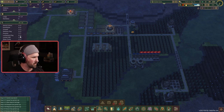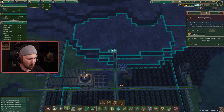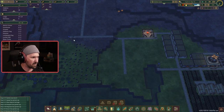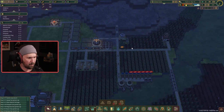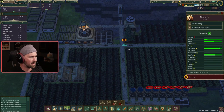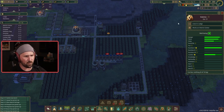Everybody seems to be employed. We've chopped all these trees down, so I don't need these lumberjacks here anymore. Take you out. And you know what, I don't need this lumberjack either — that's going to save us two jobs right there. This little guy's hungry, he needs to get some food. This is the first time I've actually clicked on a beaver. Look, you can see stats.